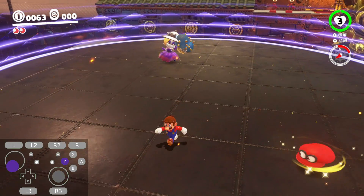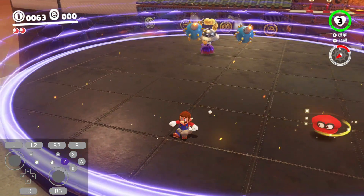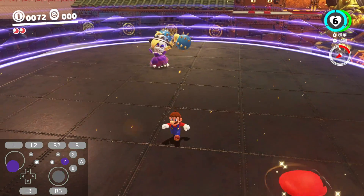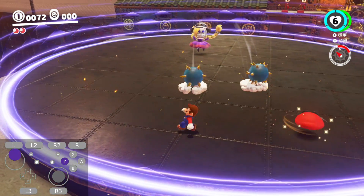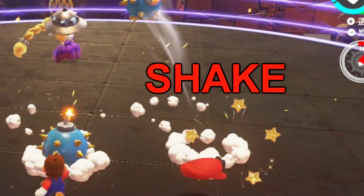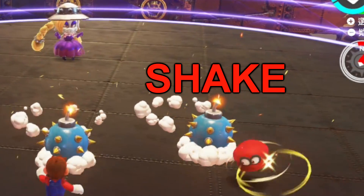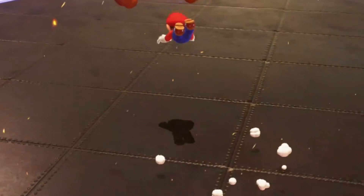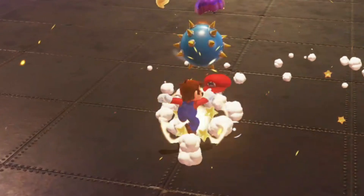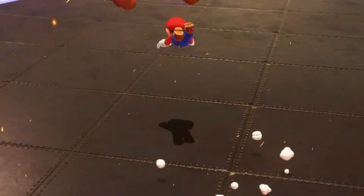Now she will throw her bombs at you, and during this time you want to go behind where the bomb on the left will land, and at the same time pay attention to the bomb on the right, because you want to shake the controller as soon as the bomb touches the ground and stops moving. After that, you want to jump and then throw Cappy at the left bomb in front of you, and aim it so you're aiming at Harriet.